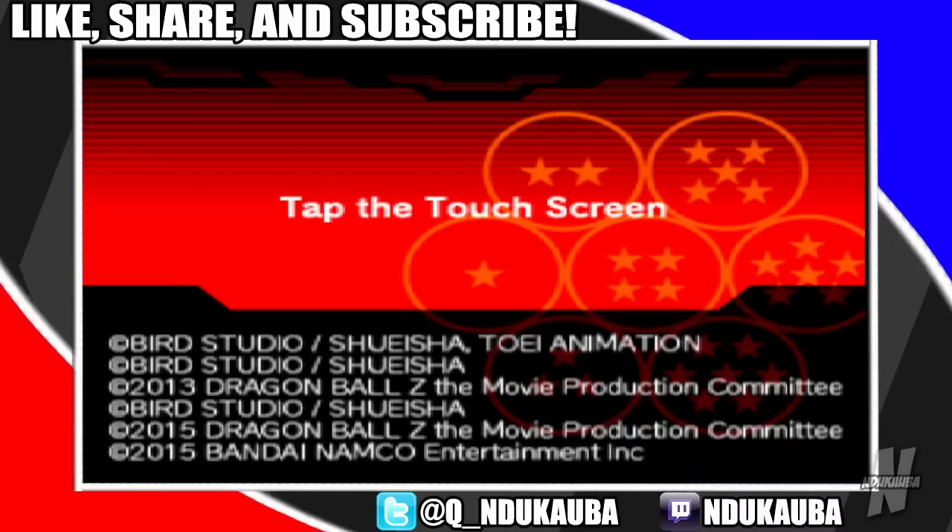Let's get started with how to unlock Super Saiyan 4 Goku. Press: down, up, right, left, down, up, X B, Y A, up, down, left, right, down, up, right, left, A X.